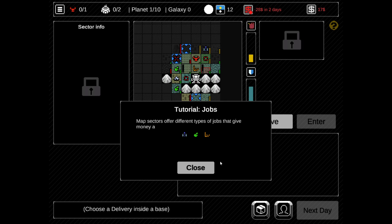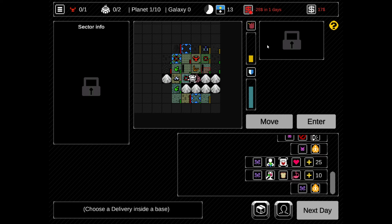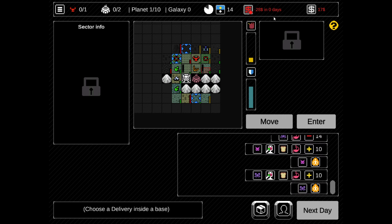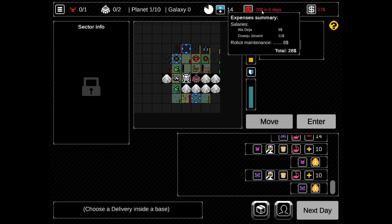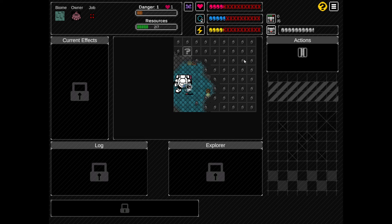Map sectors offer different types of jobs - my goodness, that's a lot. This game is a lot - in a good way, but also in a bad way, because I just thought this is going to be a 20-30 minute video and that's going to be it. But in a good way, there's so much to do and we're only in the tutorial. We're only grazing the surface. Job: kill two aliens. I think we can do this before we lose all our money. We are about to lose $28. They are less hungry - that's awesome. So now we enter, do the job, and hopefully get enough money.